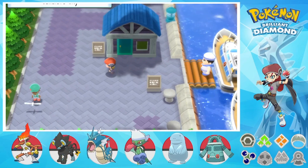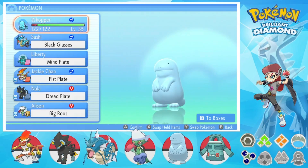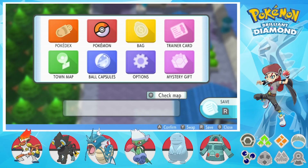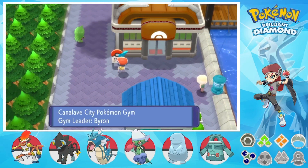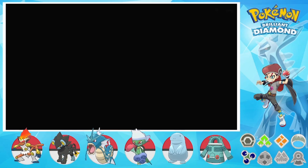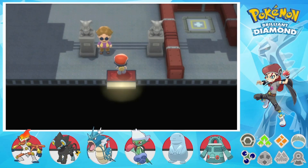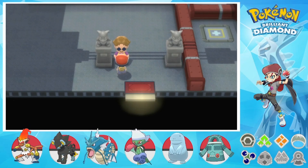Now that we did all that, I believe we're at full health. I just really needed to check the PP of Giga Drain, because that was the main move I was using. Now with the Steel Body, in we go! This gym might be a bit complicated for some people, but with trial and error, this one's not that hard.